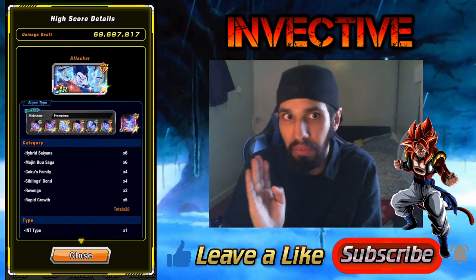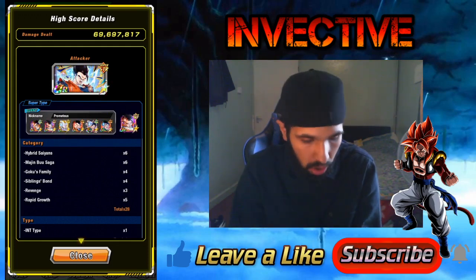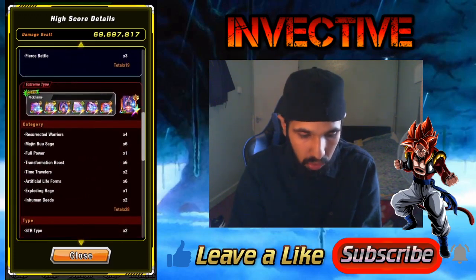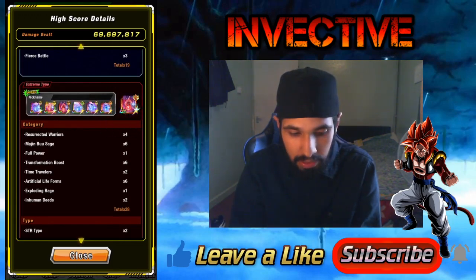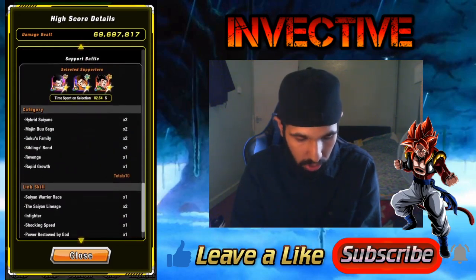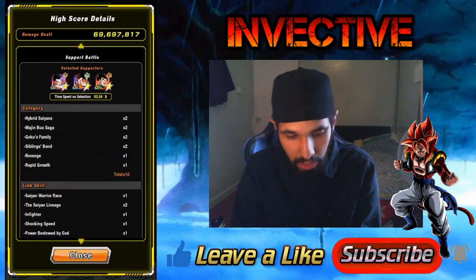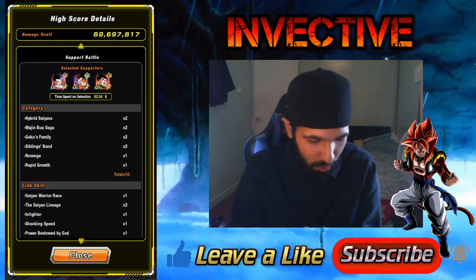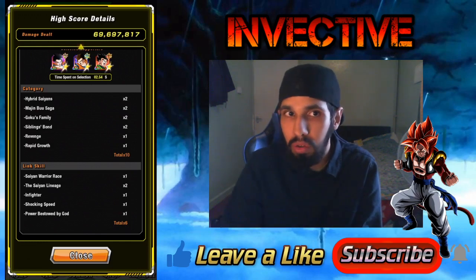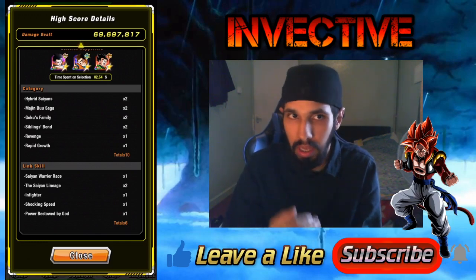I used a friend called Prometheus whose team was set up perfectly — Super Saiyan 3 Gotenks, all Ultimate Gohans. He was using their LR Goten and Trunks which is perfectly fine. The extreme team was running all Super Boo characters, with the friend being STR Evil Boo. During the actual battle I had to quickly pick characters — within two seconds I managed to pick these three guys and it got the job done. The main thing is links and categories — that's how you get your stuff done.